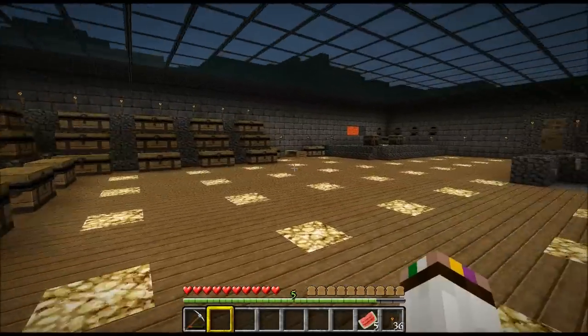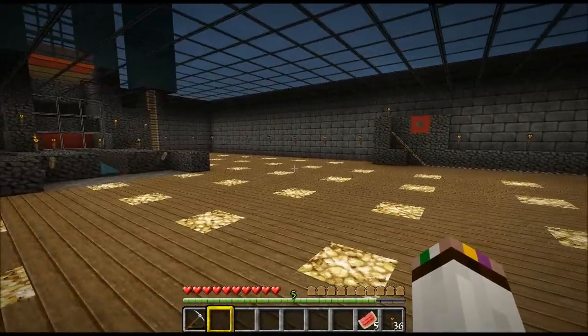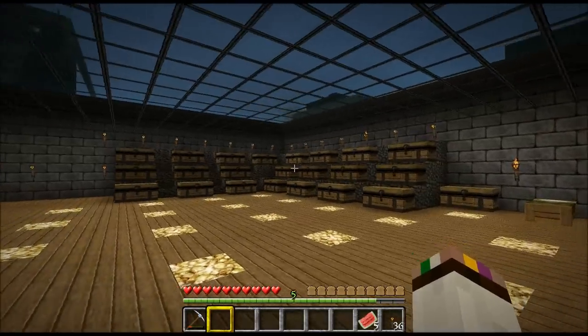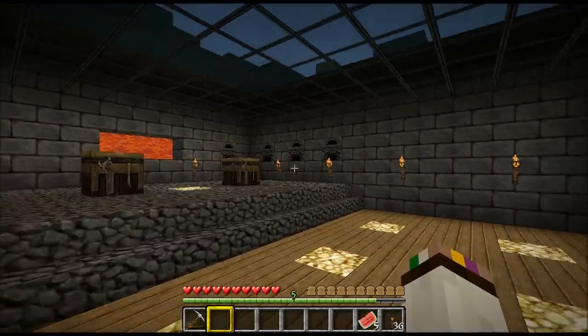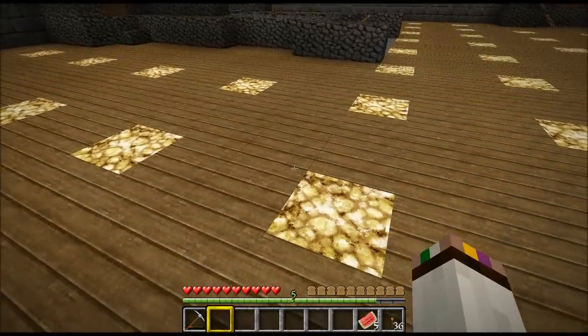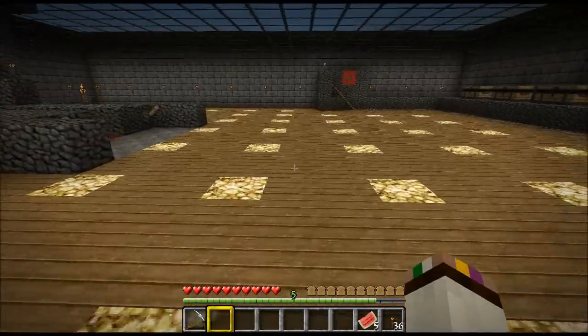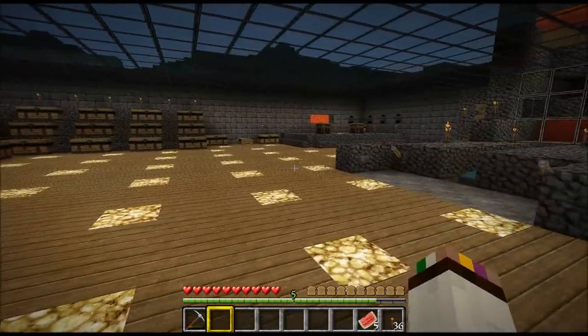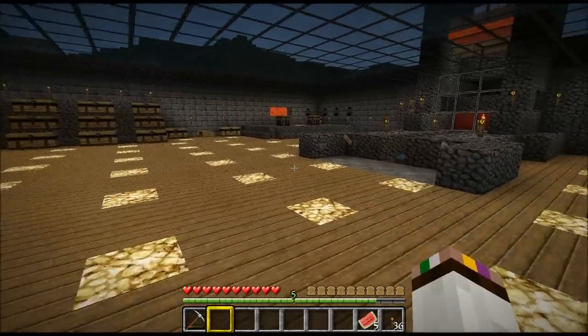Down at the bottom here we have a collection area. It's pretty basic. We've got chests over there, the furnaces and everything over there. I did put glowstone on the floor because it was pretty dark in here and it was filled up with torches — torches were everywhere.